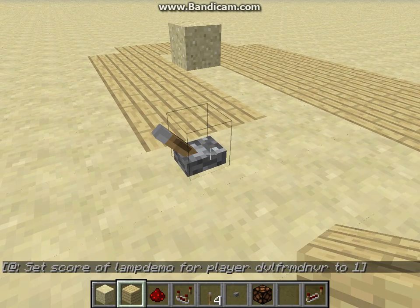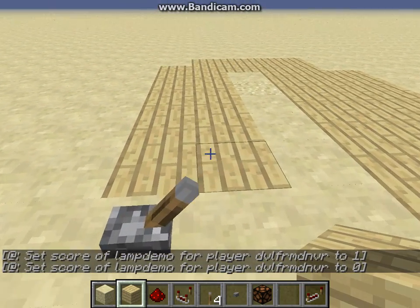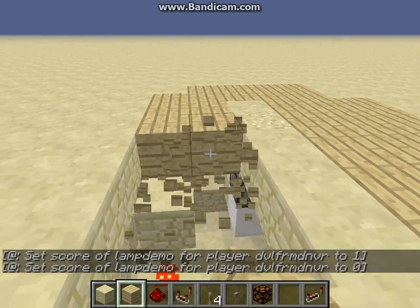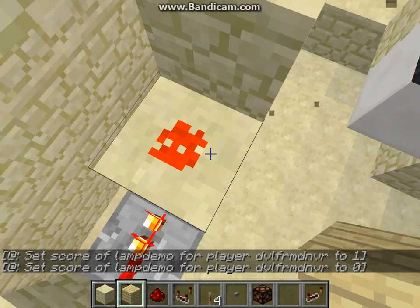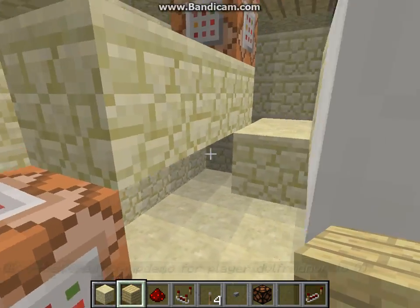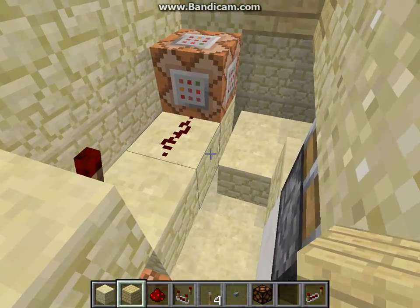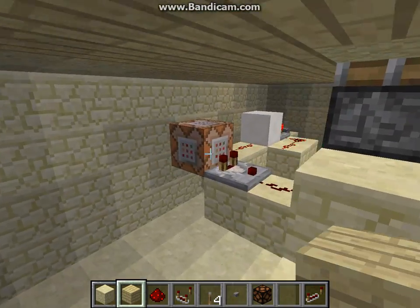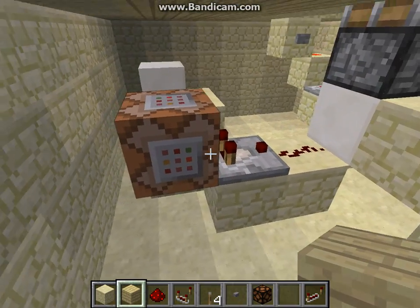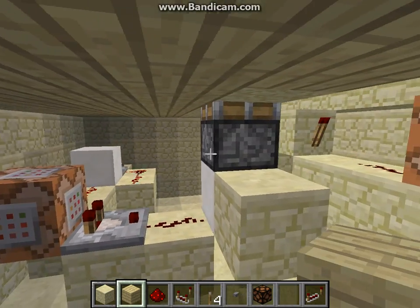As you see here, just flick the switch and push the piston with some sand on it. Going underneath here you can see I've got my command blocks for the on/off signal being set right there, with nothing connecting them over to here, which is my receiving block — the one that commands the piston.